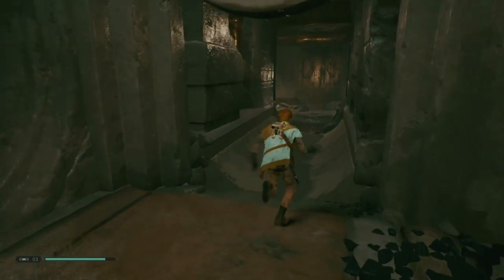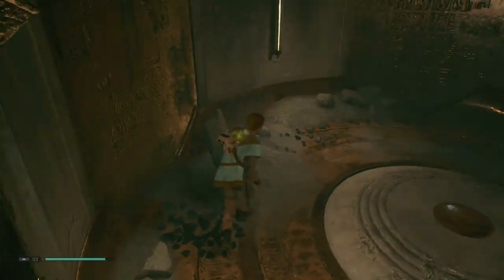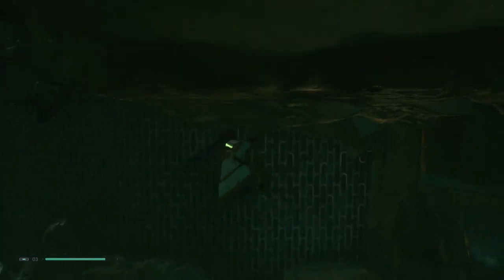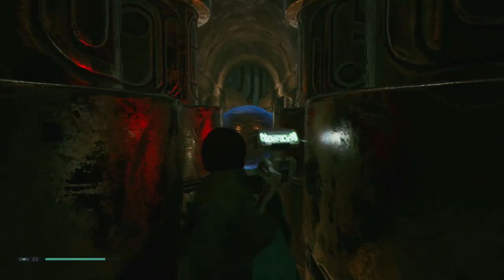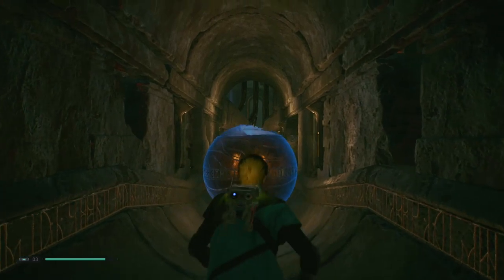That's going to open up a wind tunnel and also open up a door. Go through that door behind the guardian, follow the path all the way around, do the bit of climbing, go up the grate. When you get to the top, you're going to have to squeeze through a narrow path and force push that ball into the main room.